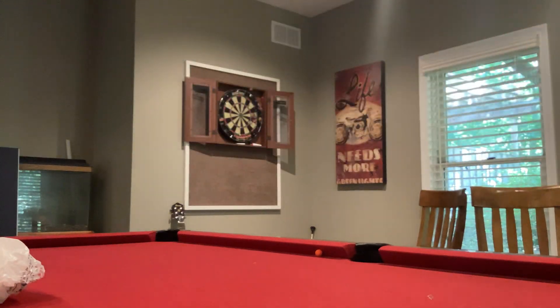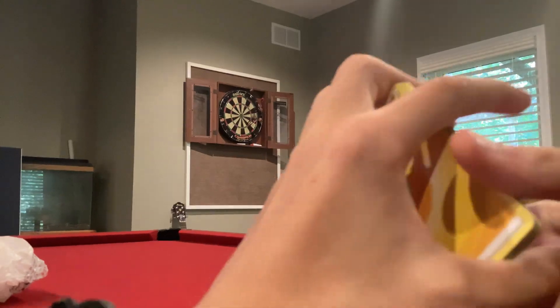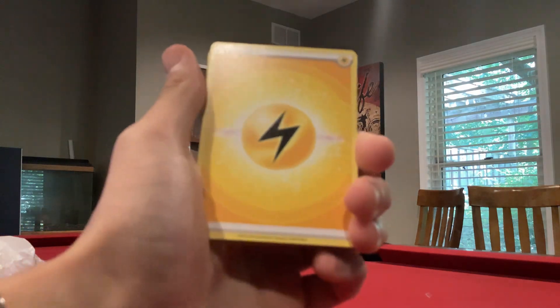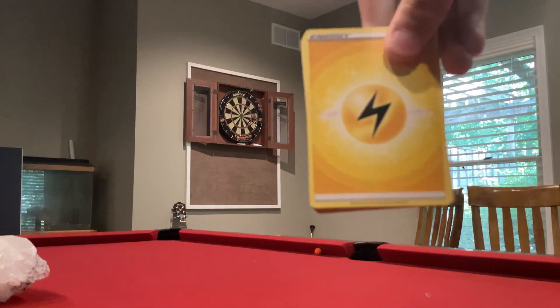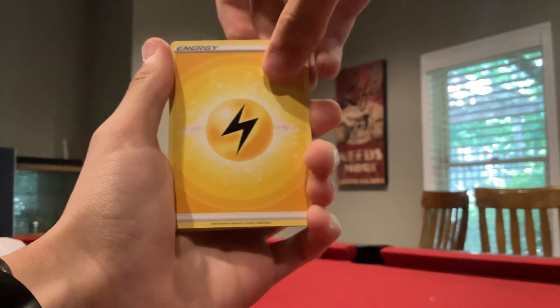I'm doing the pack trick to make the video longer, but I know it was a white code card so we probably won't get anything. There was one video where it was the Arceus V-Star and I said there's nothing in this pack, and I got a gold card right after — with a white border code card.